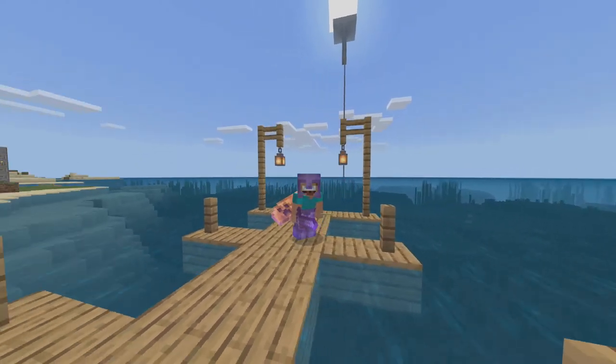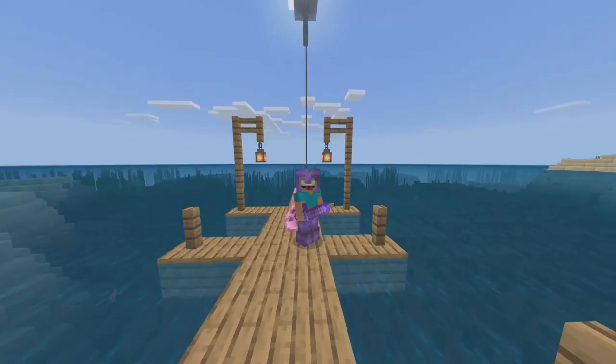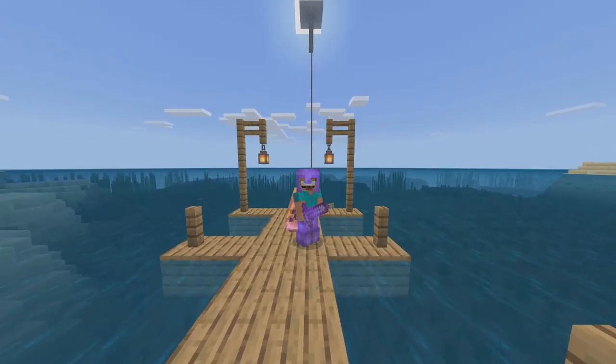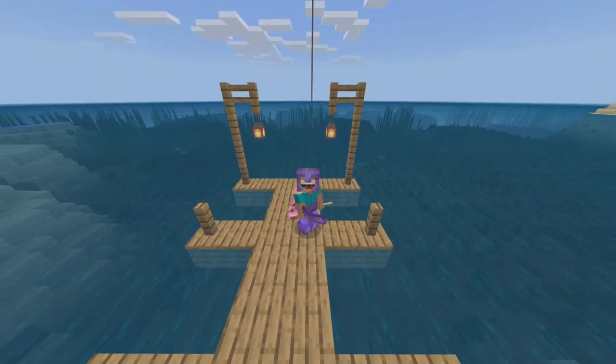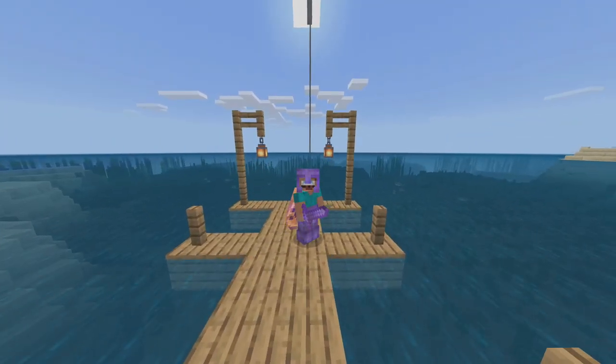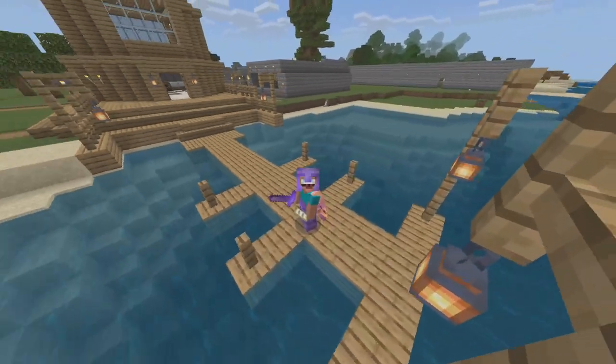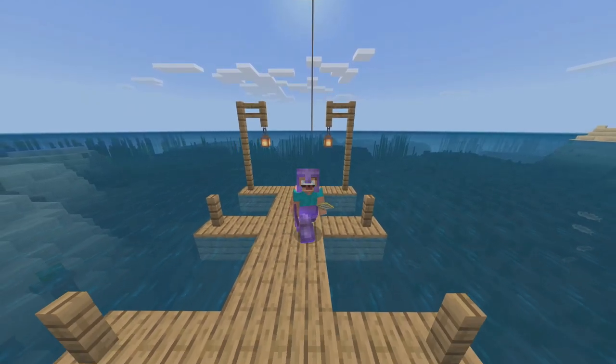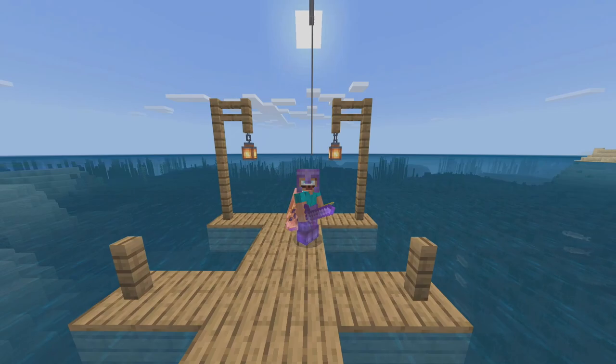A nether hub is basically an area that's going to be our main base in the nether. We've thrown some portals down there but haven't really made a nether base yet. In previous episodes we linked up a bunch of portals — they're basically fast travel to other areas in the overworld. Every one step in the nether equals eight steps in the overworld.